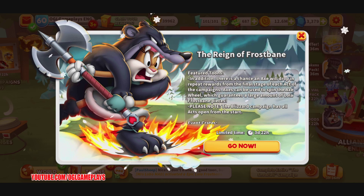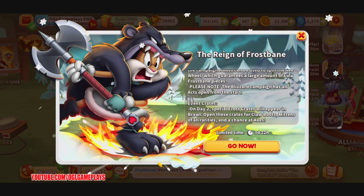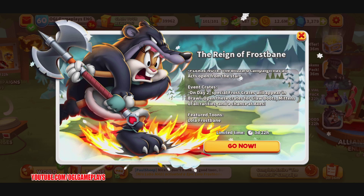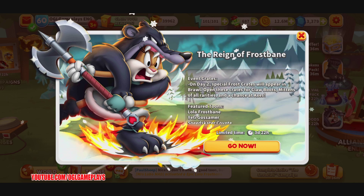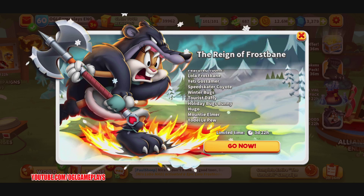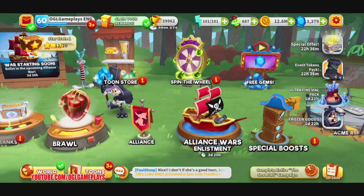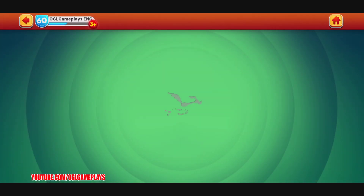The blizzard campaign has all acts open from the start. On day two there will be special frost crates where we can fight for claw boots. Let's check out the Acme R&D as well and see what we have on the wheels.